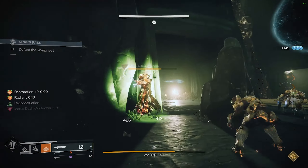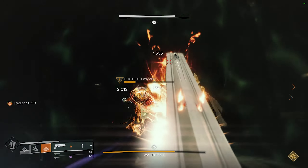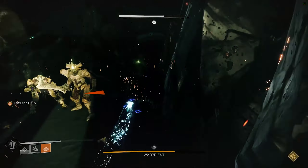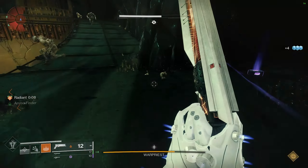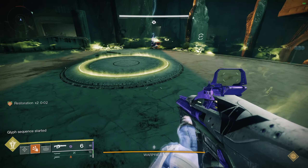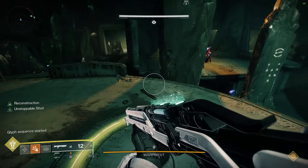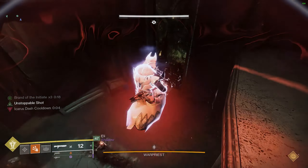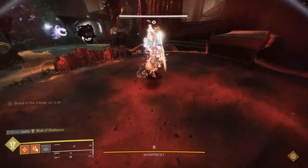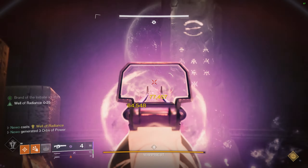The flow of this encounter is pretty simple. Have your well warlock hit Aeon finishers on all yellow bars on either side — in earlier rounds these will be wizards, in later rounds they will be knights. Clear adds on all sides. When the sequence starts, hop on your plates and start damage. Damage will always occur in the back middle of the room — this is super important. One warlock should pop their well in the back. Depending on who has the brand, one of the well warlocks needs to go kill the first knight. For example, if the warlock on the left has the brand, the warlock on the right needs to kill the first knight.